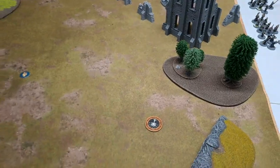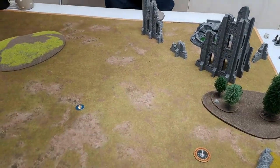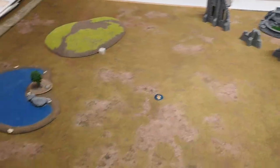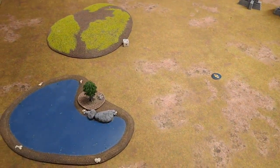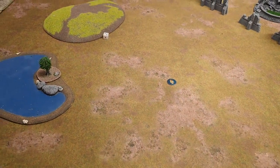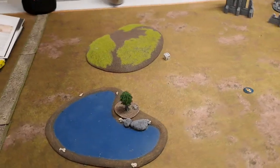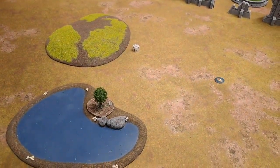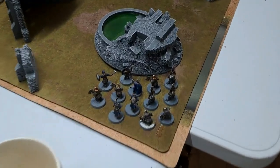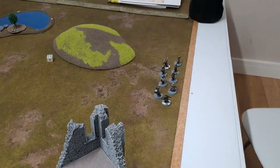Durin's Warband rolls a two, so I pick a corner — east or west — and then roll to see if Mardin's coming in as well. You choose a point on the north or south. We'll see where these guys end up. I pick Durin to arrive from here — he's got a lot of terrain to walk around — and this is where Mardin has come from.